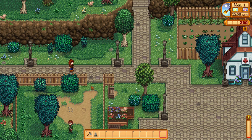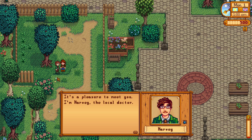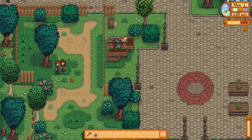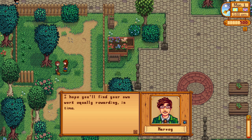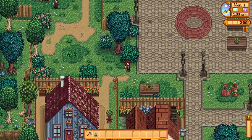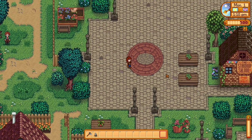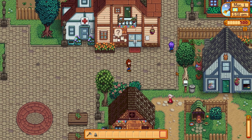We can go down here to meet Dr. Harvey real quick. 'It's a pleasure to meet you. I'm Harvey the local doctor. I perform regular checkups and medical procedures for all the residents of Pelican Town. It's rewarding work. I hope you'll find your own work equally rewarding in time.' Now the first thing I want to do before anything else is go to Pierre's and buy some seeds, and talk to a couple people before they run away.